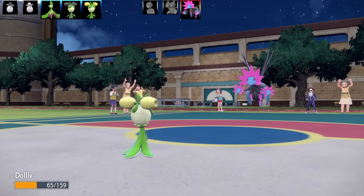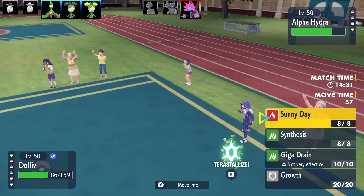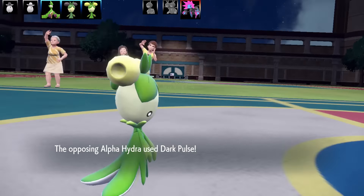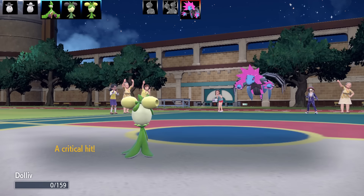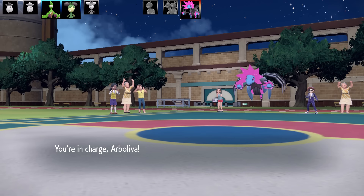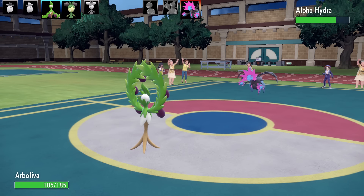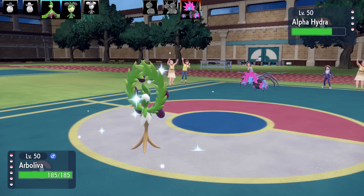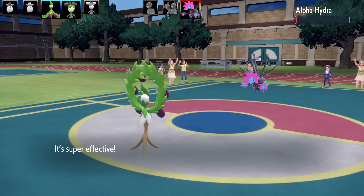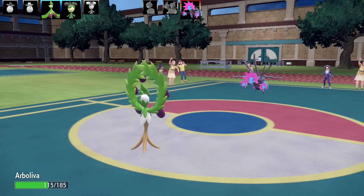Now I've got my Leech Seed up with my other Dollov — this is my Sunny Day Growth set. It's not quite as bulky but still fun to use. I've got Sunny Day, Synthesis as my healing move, Giga Drain, and Growth, with max health and max defense, Bold Nature. The ability is Harvest with a Citrus Berry. Harvest is a nice ability but to get it working 100% of the time you generally need sun up, so it can be difficult to run.